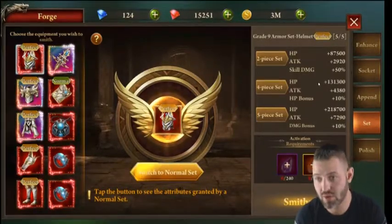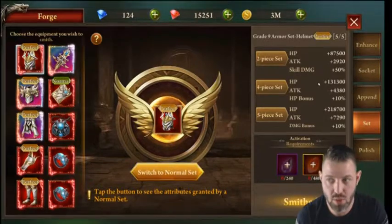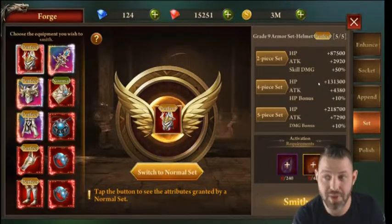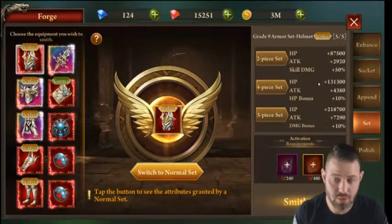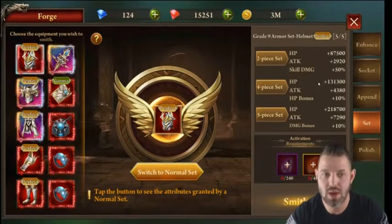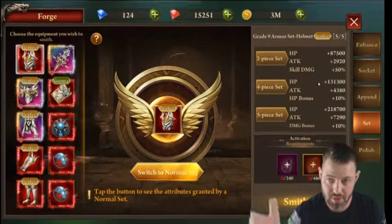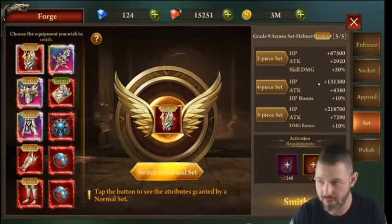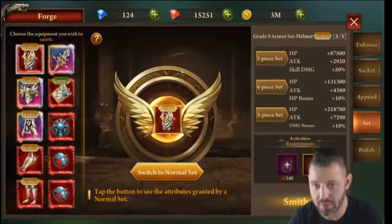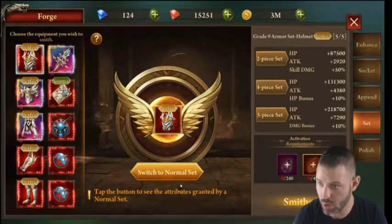My rule of thumb: use the gear level you have, but get it as set as possible — normal or perfect. If you're fighting bosses that drop level 6 or 7 gear but have enough stones to perfect a set of level 5 gear, stick with level 5 until you have stones for level 6. A perfect set of level 5 is stronger than an unset level 6, 7, or even 8. Don't get ahead of yourself — save your stones and set lower equipment first, especially accessories.